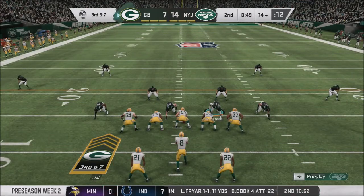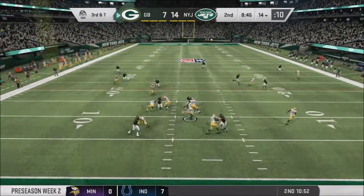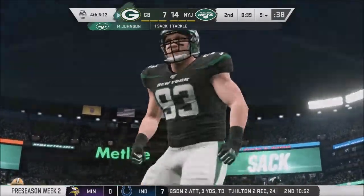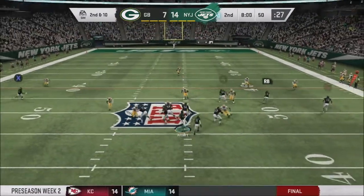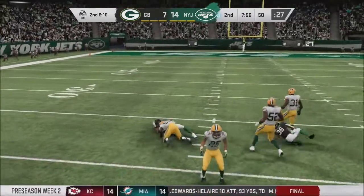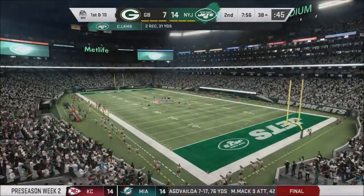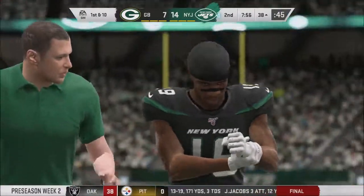Green Bay facing 3rd and 7 from their own 14 — Cooper stepping up in the pocket and down he goes. Great coverage downfield, and Mass Johnson gets to Cooper for the third New York Jets sack in the first half. Albert against the blitz on 2nd down fires a slant to CD Lamb — who stays down with an injury. The prized free agent signing for the Jets immediately leaves the field with a dislocated shoulder — we'll have an injury update for him after the game.